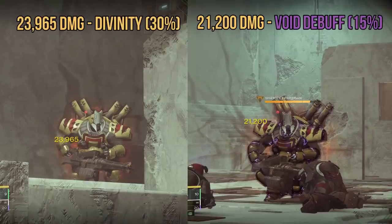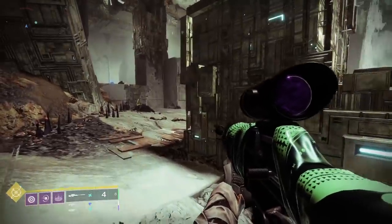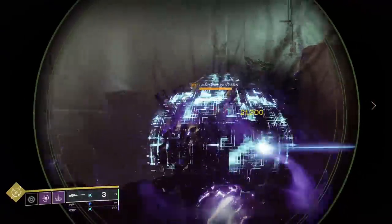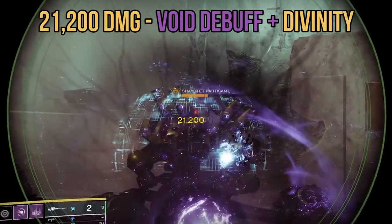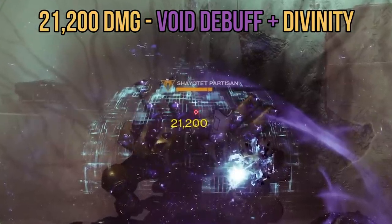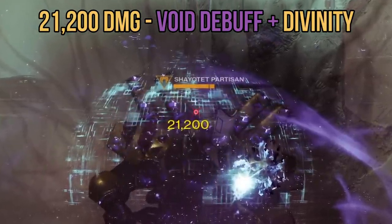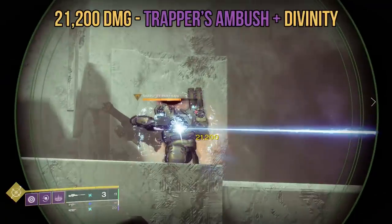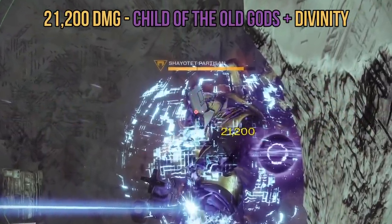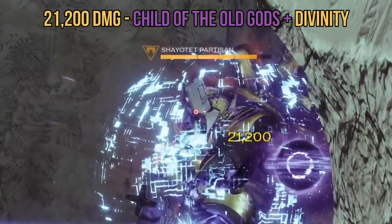Comparing both numbers, we're looking good, but Divinity is stronger on paper. You'd naturally think that if you were to use both effects together, the game would take the better debuff number — a.k.a. Divinity. Unfortunately, it doesn't. Here's me and my buddy hitting the big bad with a Void 3.0 Echo of Undermining grenade and tagging him with Divinity together. I shoot him and only deal 21,200 damage — only 15% — when he should be taking an extra 30% from Divinity. And it's not limited to just one Void 3.0 weaken effect; it's literally all of them. We went through additional options including the Trapper's Ambush Smoke Bomb and the Warlock Void Buddy. Whenever we paired the effects together, the shot was only dealing 21,200 damage.